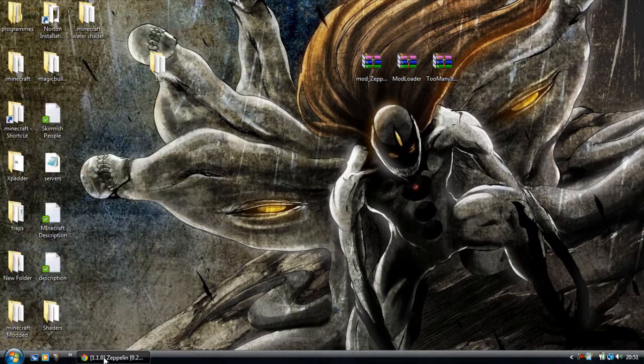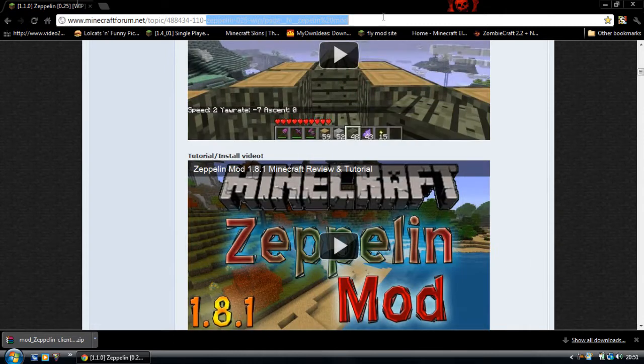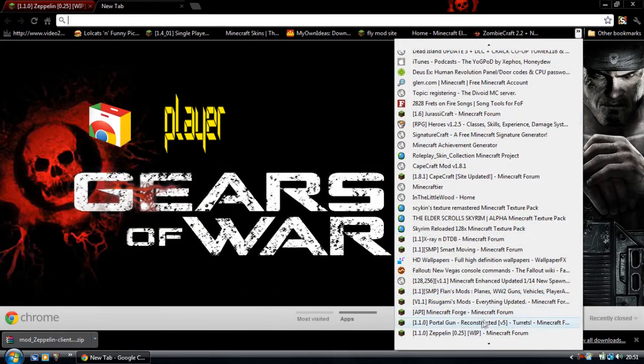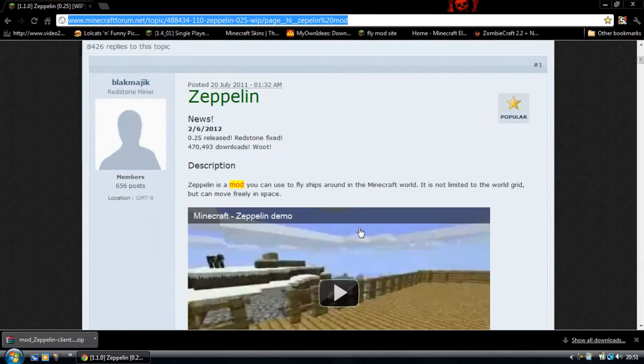So we're just going to go ahead and start installing this. What you're first going to want to do is go to this link which will be in the description. You're also going to want the mod loader which will be somewhere around here - that will also be in the description. And if you want, you can have Too Many Items as that's compatible with this mod.